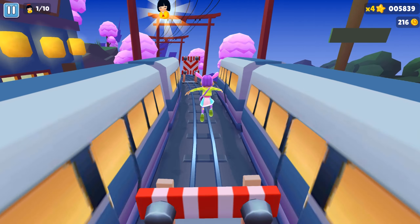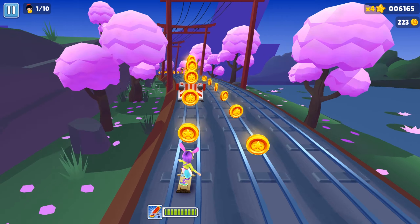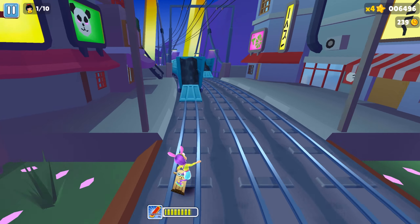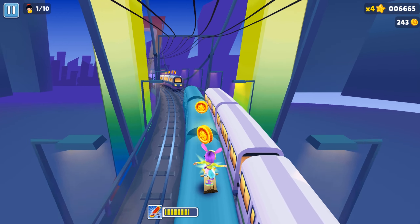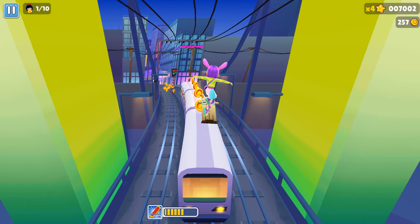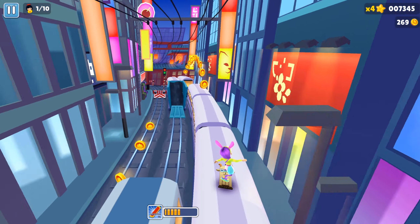Oh my god, it's so far but we can get it! Activating the board is amazing — this is Sakura, we are flowering, so pink and nice. The gorgeous wheel of the Tokyo Straits. This is the Subway Surfers Tokyo version.